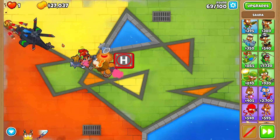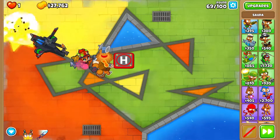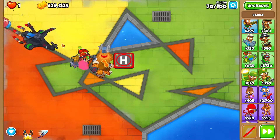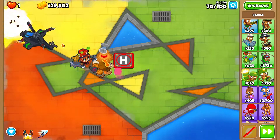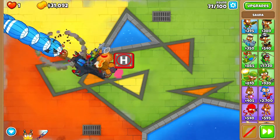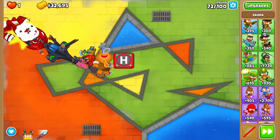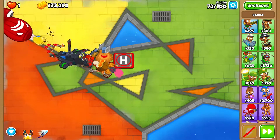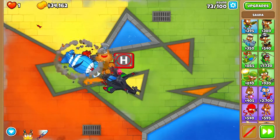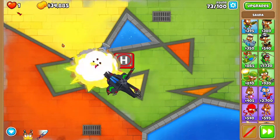I previously did Cupism in Impoppable Mode with no monkey knowledge - using Striker Jones, bomb shooters, and Monkey Village. You can use Quincy if you want, but I wouldn't recommend it. Sauda is still the best for early game, especially on non-expert maps.